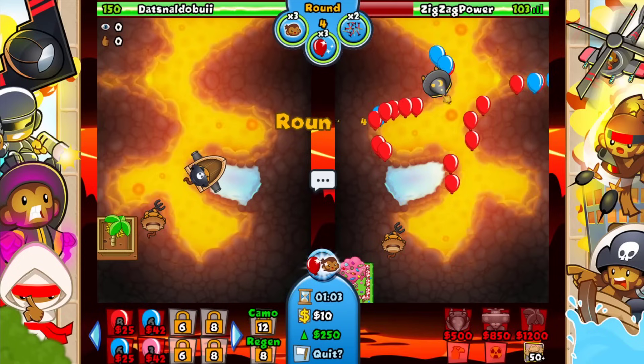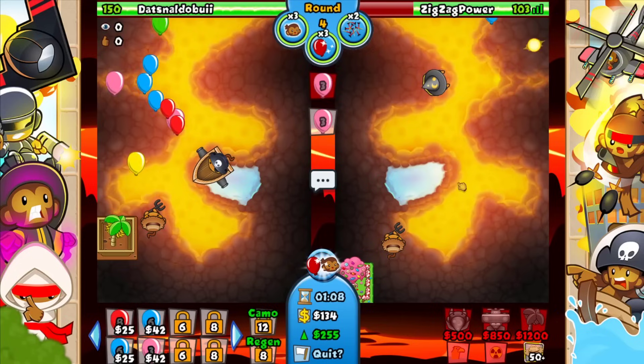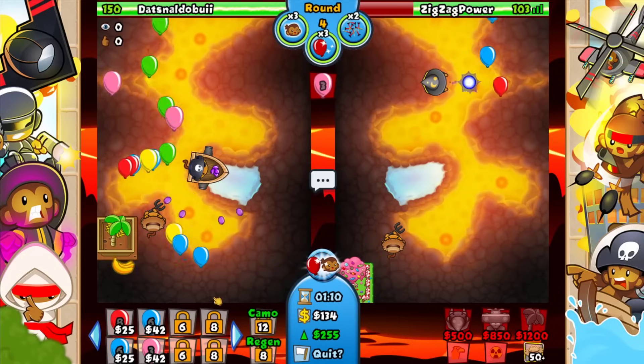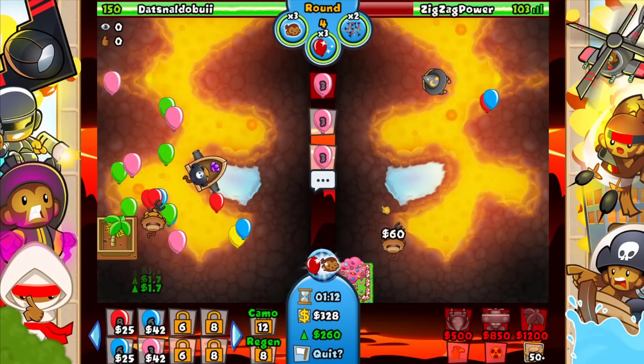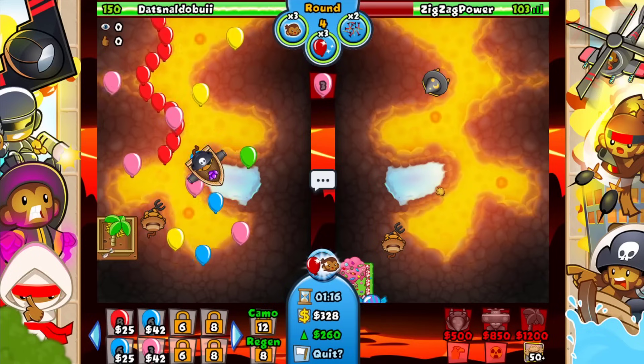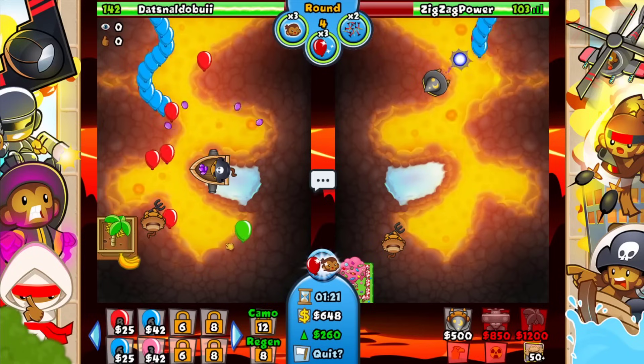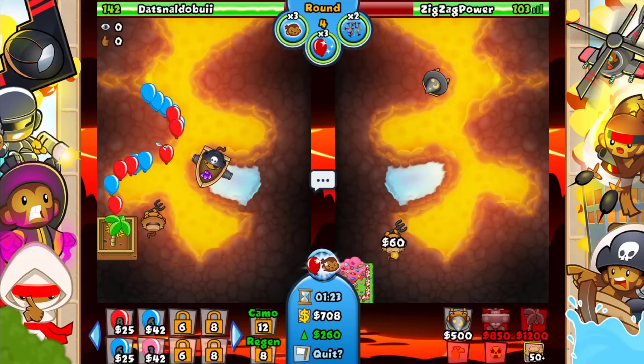See, the lightning doesn't even target the stuff up here — kind of unfortunate. Let's go ahead and send him some stuff, force the grape shot. Let's send a little bit more to see if I can get him to get up the one-one. He's leaking a little bit — I'll wait till round five then send him some more. The thing about boat is he's gonna have a very easy time farming.